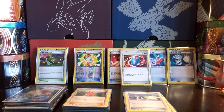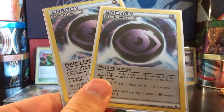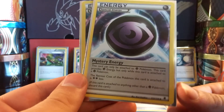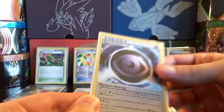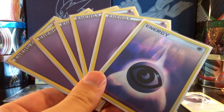For energies, I'm running 2 copies of Mystery Energy - can only be attached to a Psychic Pokemon and reduces the retreat cost by 2 Colorless. This works incredibly well with Gallade - attach a Mystery Energy and you now have free retreat on both the regular and Mega forms. In addition to those, 6 copies of Psychic Energy.